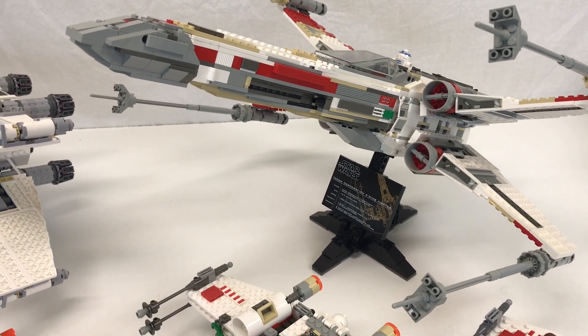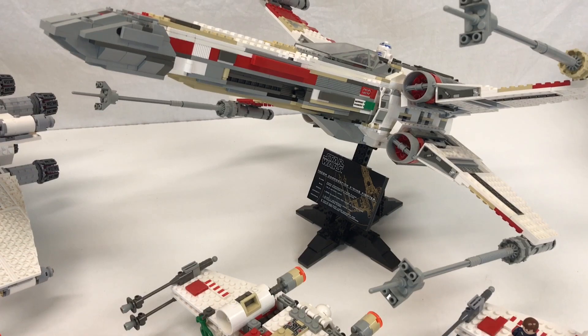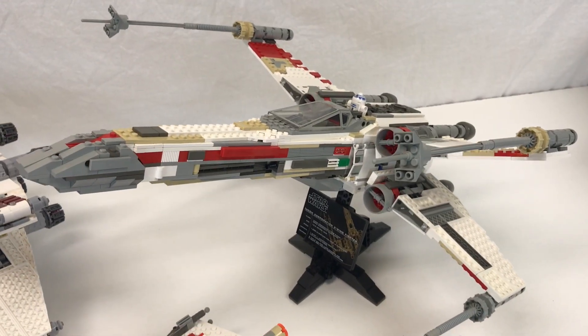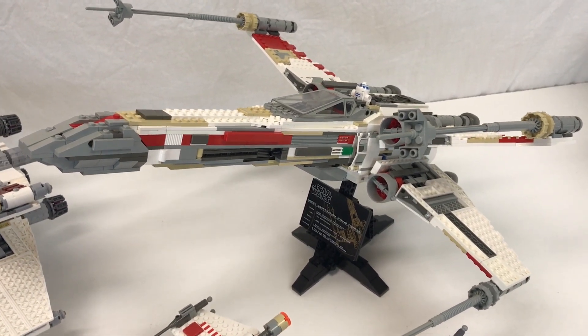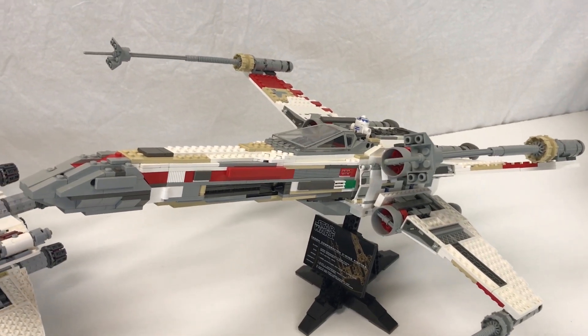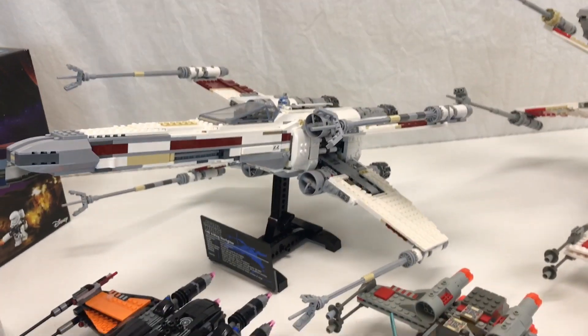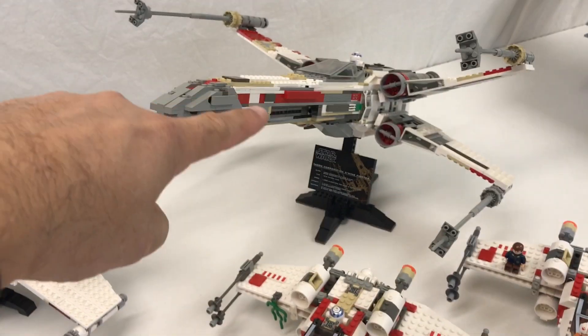This is the original UCS set that came out — I think in 2000 — set 7191. I actually had like five or six of these. I sold them, then had none, and then traded and got that one from a Mardi Gras swap in 2023. And then this is Red 5, which is a little bit sturdier build than the original UCS.